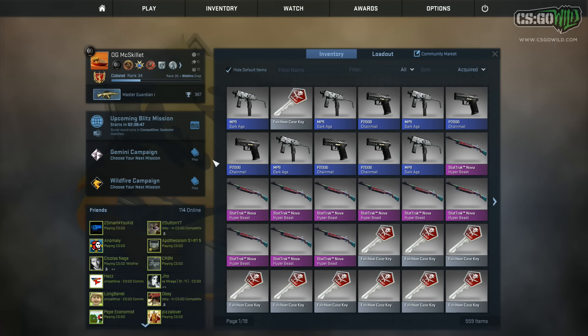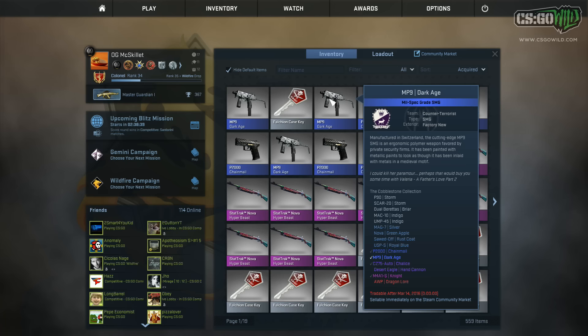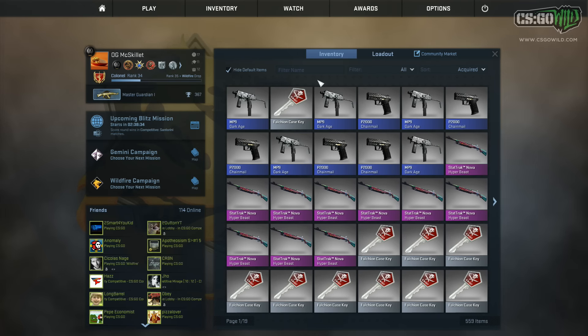Hey, what's going on guys? McSkillett here with another CSGO video, and today I'm going to be doing a ton of trade-ups. The first trade-ups we're going to be doing, we're going to be trying to craft some really low float CZ chalices, because eventually I want to craft the number one lowest float knight.